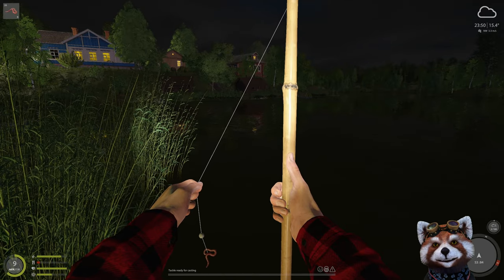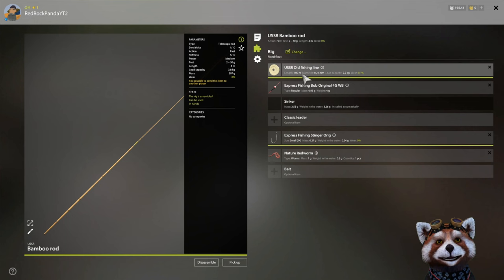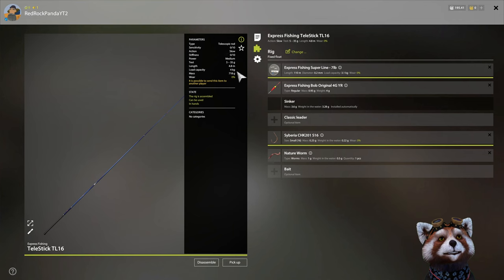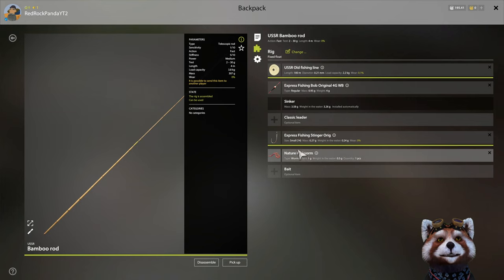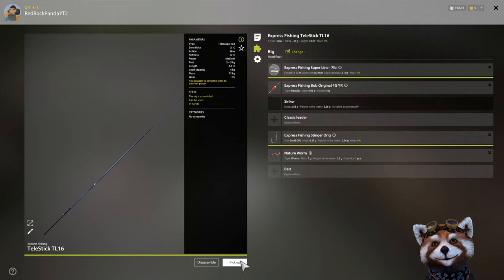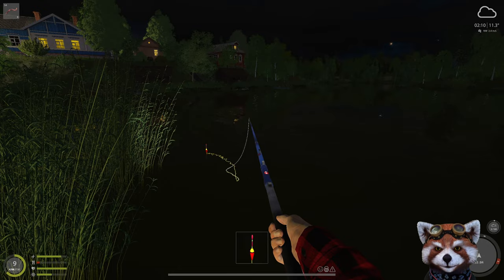I wouldn't necessarily advise running these free bamboo rods for this as they are a 3.8 kilo rod only running 2.2 kilo line. If you're only going to use one telly stick, I would advise running the one we originally got when we first started the game, as it's a four kilo rod running three kilo line - that's an instant upgrade. Grab the tiny hook; we want the best chance of getting as many gift bags as possible. We can just run worms here, that's perfectly fine.